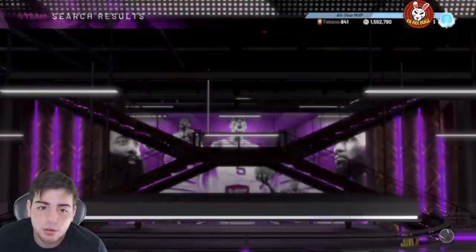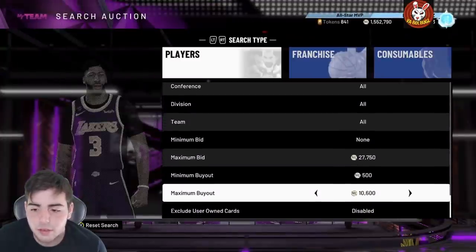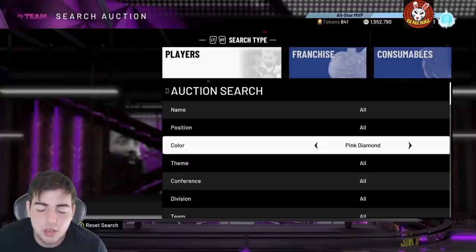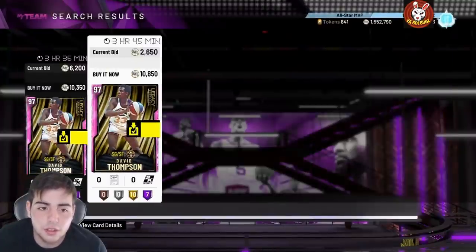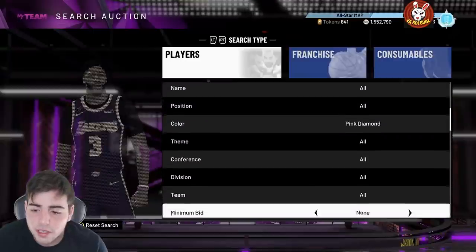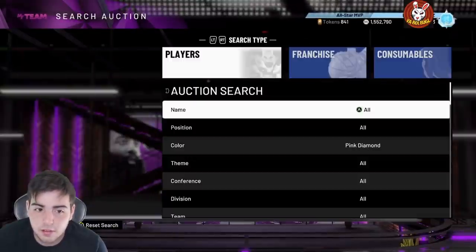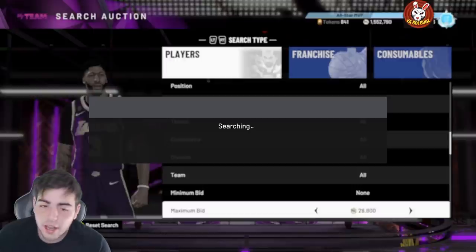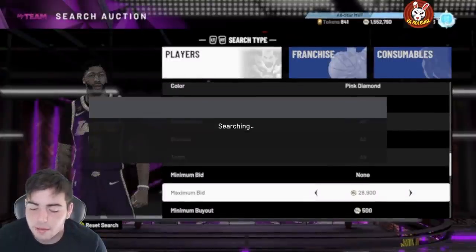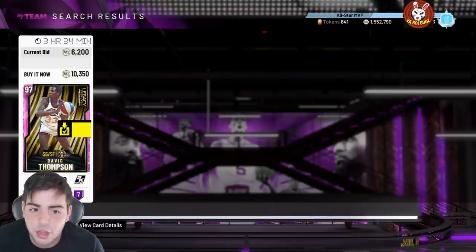Seven minutes forty seconds in, absolutely nothing. Raising the price a little — there's only one David Thompson, the auction is dead. Someone throw up something! 10,750... 10,900... we'll go up to 10,800. Twenty seconds left — no W's, literally zero W's. Ten seconds... yeah, he beat me. That's it — we literally lost so bad, lost in fashion, no snipes in 10 minutes. Huge L.